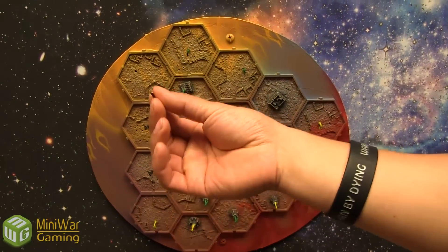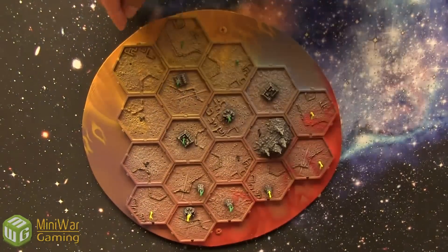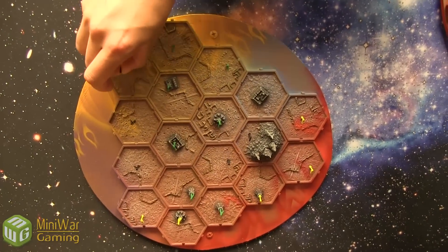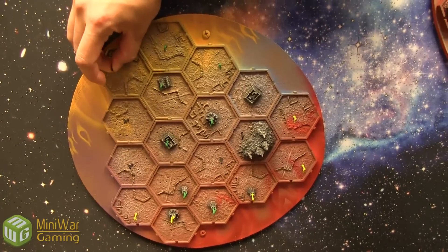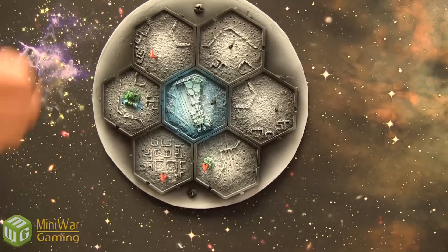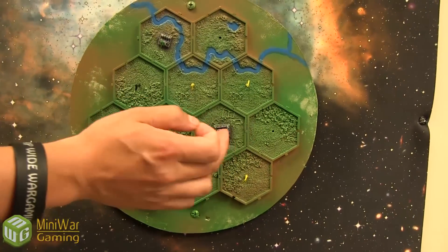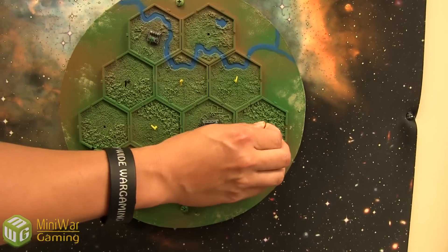First things first, I'm able to plant a flag in an unoccupied adjacent flag to where I already have one. It looks like there's one there on Valonium. I can't do it on the Moon of Finette because everything's 100% occupied. And here I have two choices.